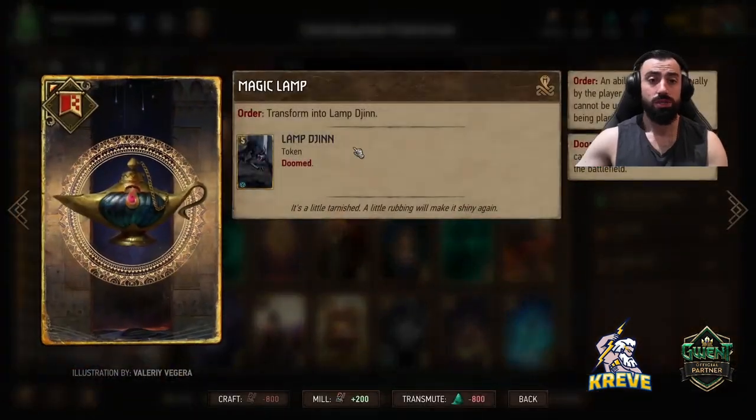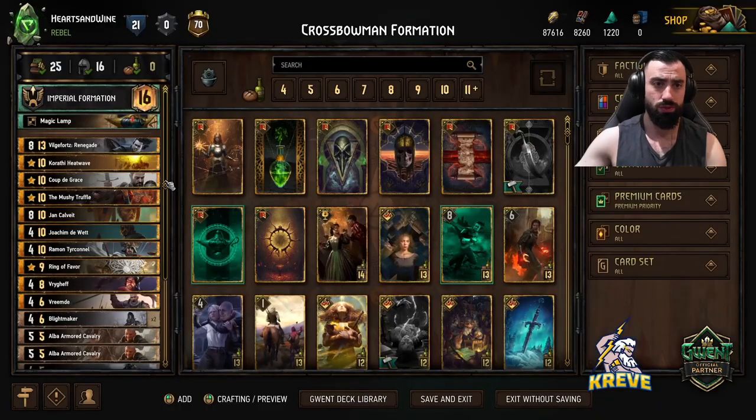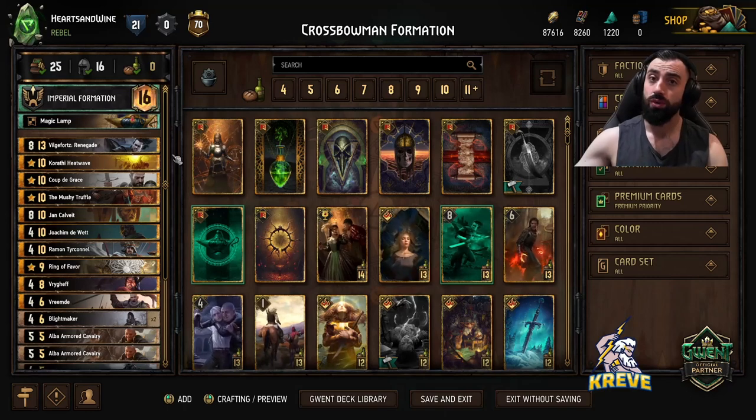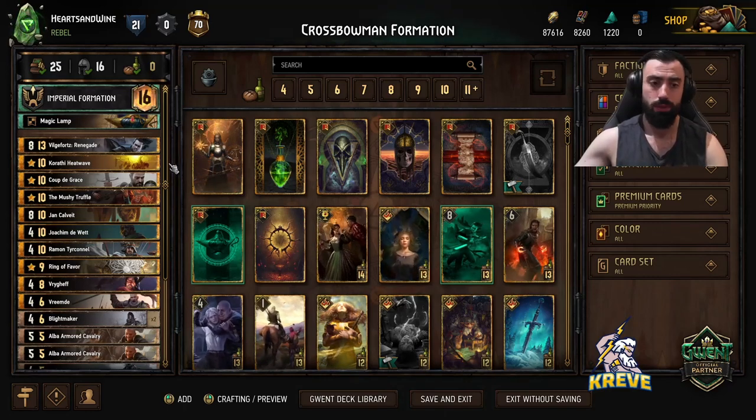The stratagem we're using is Magic Lamp — transform into the Lamp Chin token unit that you see here — and that's when we go first only, of course. What I'm going to do is run you through this list bottom up and explain how best to play each card and when to play it during a match.